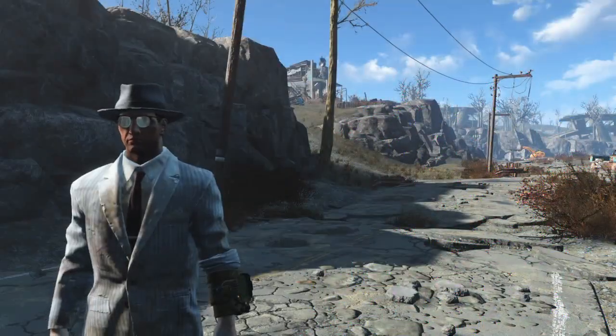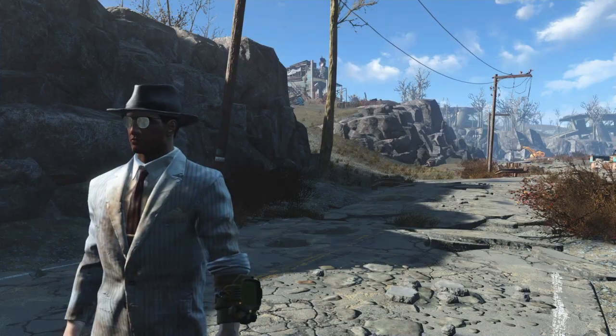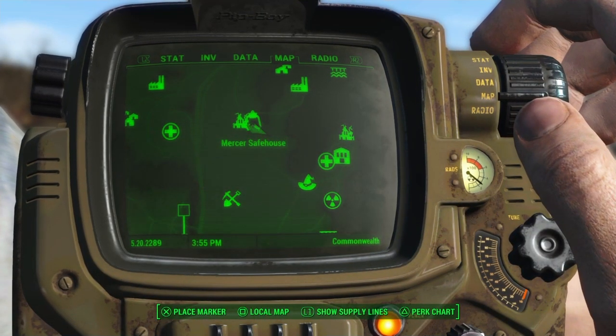Greetings fellow Wasteland Wanderers and Road State developers, Jack Jaguar here, just outside of everybody's very favorite settlement to build out, Coastal Cottage, which on this particular playthrough has also been designated the Mercer Safehouse by the Railroad.